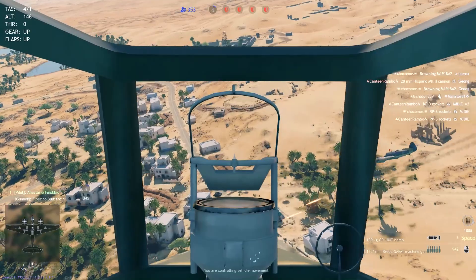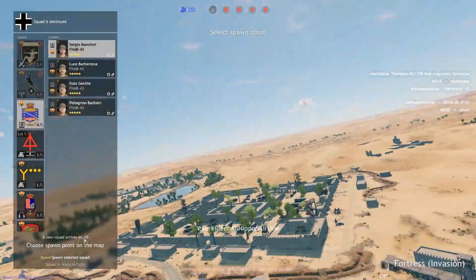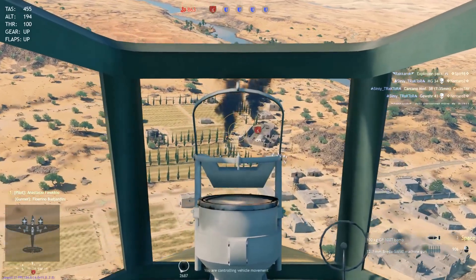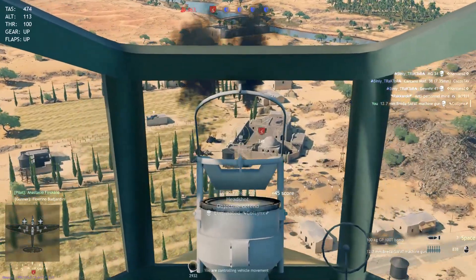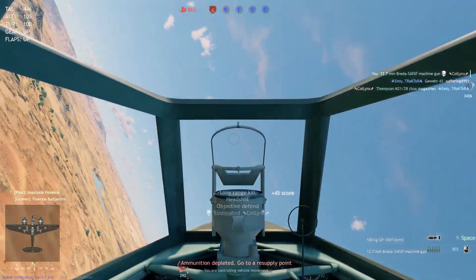When we talk about ground attack, especially against Shermans and Crusaders, you've got three times 100 kilogram bombs. These bombs have to be very, very precise when you're bombing. If you're not precise, you will notice that you're going to miss a lot of targets and not really getting a lot of kills.